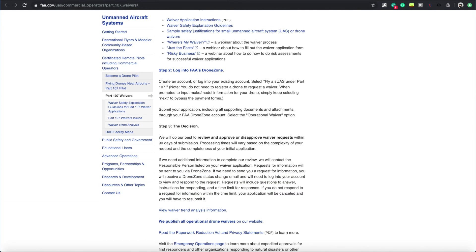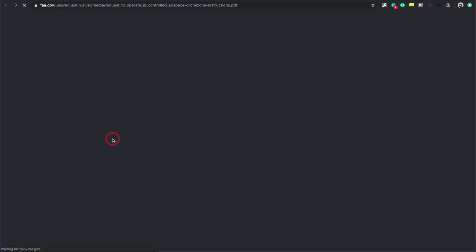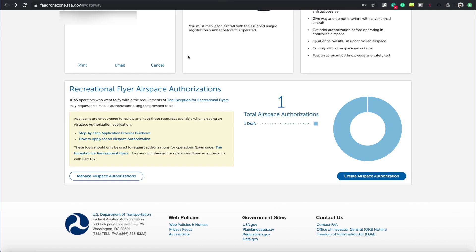The other downside is if I click 'how to apply for airspace authorization,' it says page not found. Hopefully by the time this video is released they've fixed that and there is information for you to submit airspace authorization. I'll give you some tips based on what I've done before for Part 107 authorization.